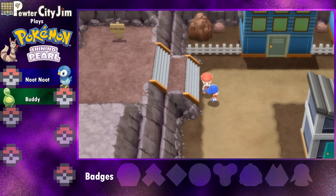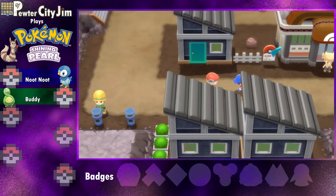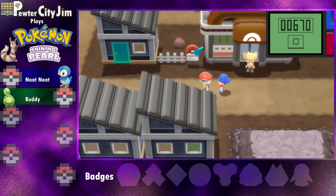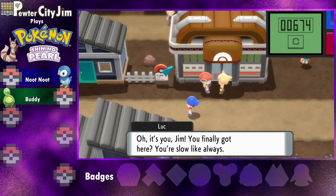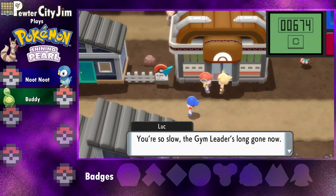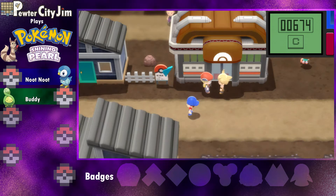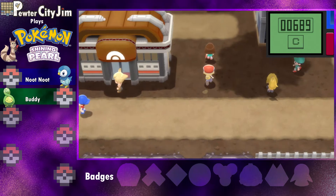This guy's going to show us where the gym is — our first ever gym battle. But there's someone there. Oh it's you, Jim! You finally got here, you're slow like always. The gym leader's long gone now — he said he had to go to the Oreburgh Mine. I got my badge already, so it's no big deal to me.